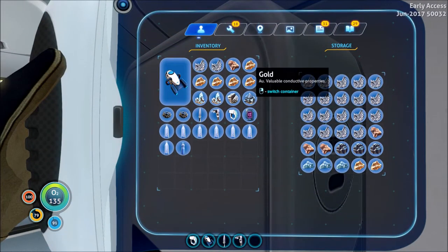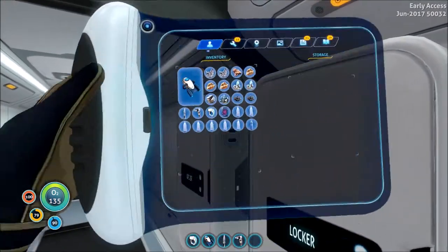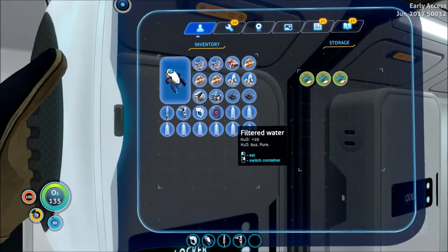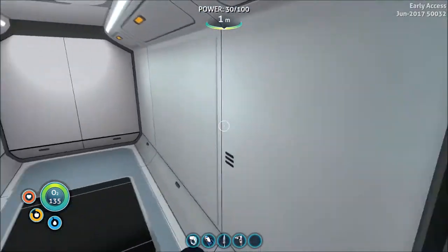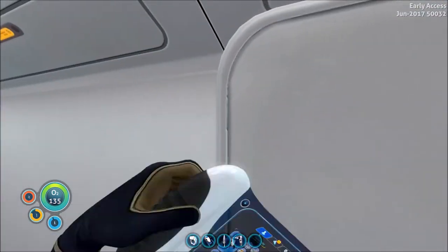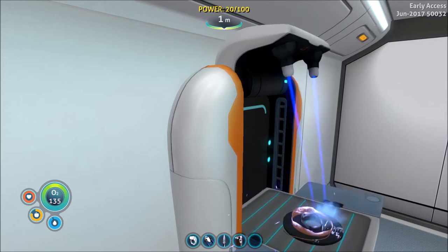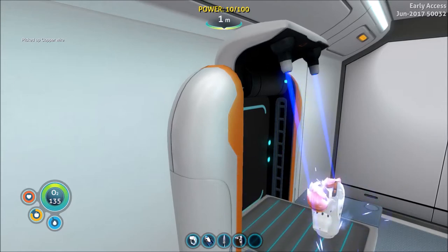One copper — I'll put all this gold away for now. I'm gonna leave this stuff in this base. Okay, titanium — copper wire and titanium. I need two copper wire. All right, so we got all that stuff.